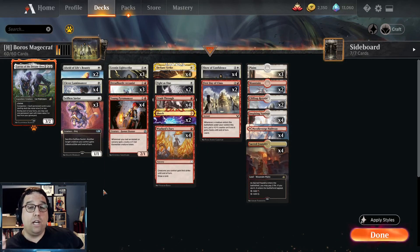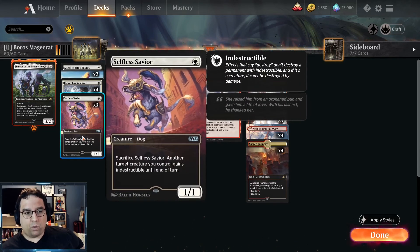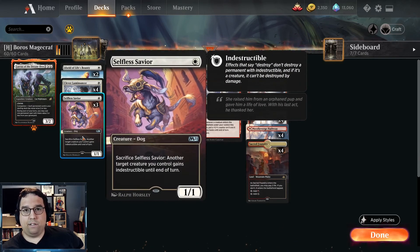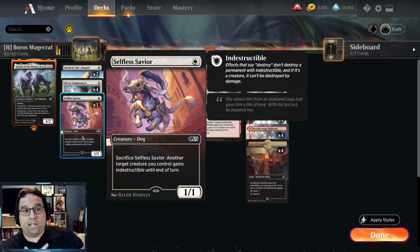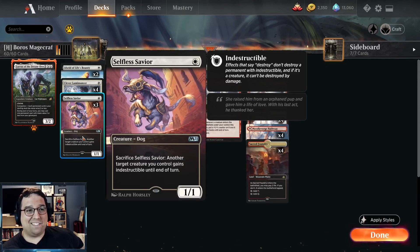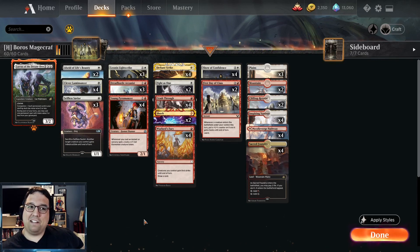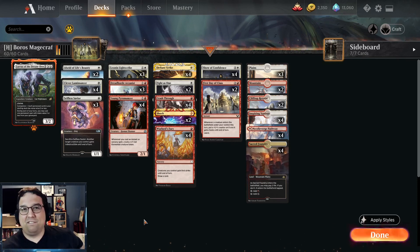I also really like Life's Bounty and Selfless Savior — great cards for protection. Against the Azorius Control deck, having Selfless Savior to protect Dread Horde Arcanist and Fight as One in hand to protect the Lightscribe was a very nice synergy. Selfless Savior not requiring any mana to activate its protection from destruction is just insane, and it definitely deserves a spot in this deck. Overall, super fun — let me know what you think about this deck. Is it a meme, or could First Day of Class and Show of Confidence be a real thing? See you in the next one!